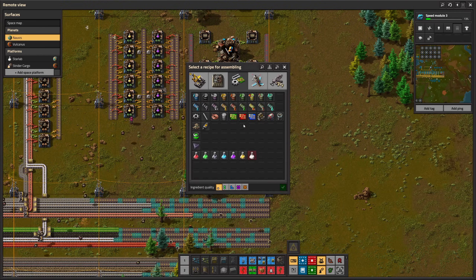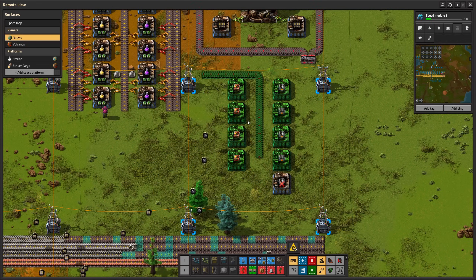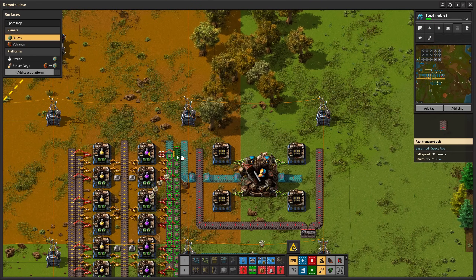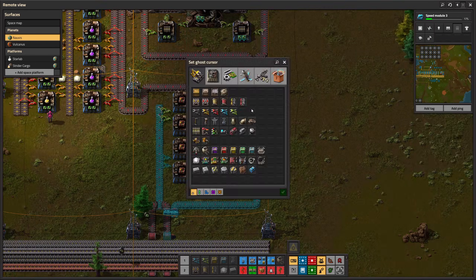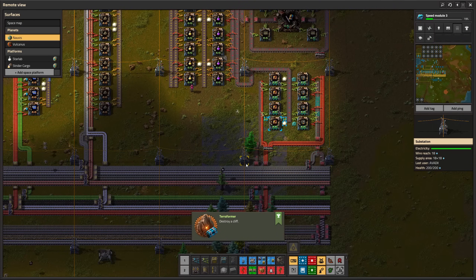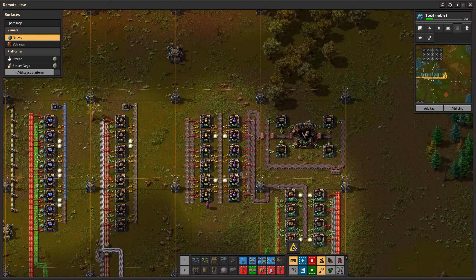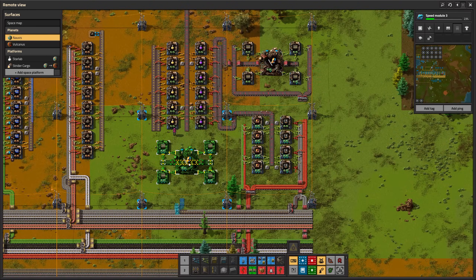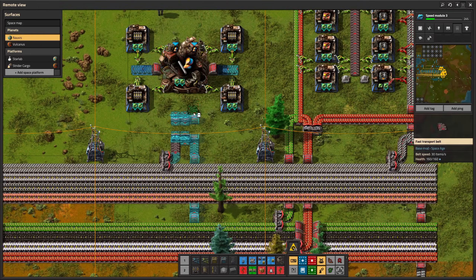Down here are port modules and the furnaces. I'm not really satisfied with the way I have to align these belts, so I'm not sure about this. In the meantime, bots destroyed the first cliff. Since the last episode I'm importing cliff explosives from Vulcanus. I wasn't satisfied with the location of the rail production, so let's move it.